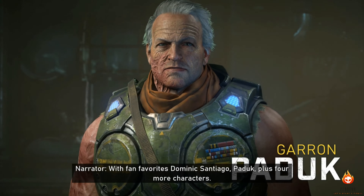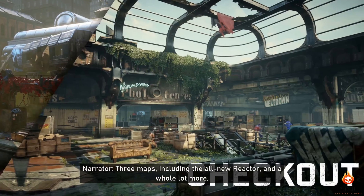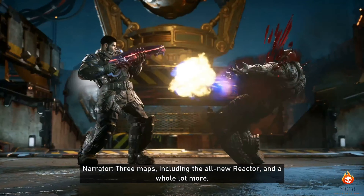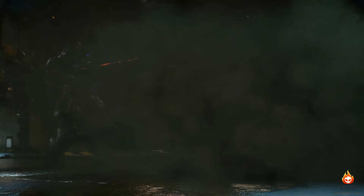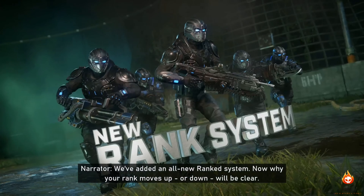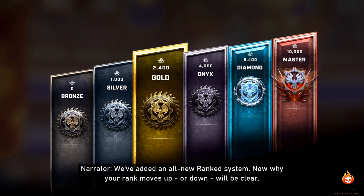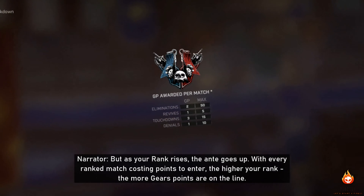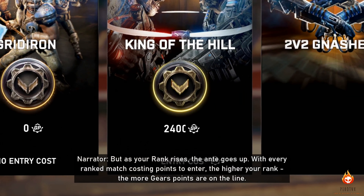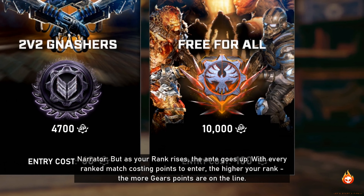Paddock, plus four more characters, three maps including the all-new Reactor, and a whole lot more. Operation Four is loaded with big changes. They've added an all-new rank system — now why your rank moves up or down will be clear, but as your rank rises, the ante goes up, with every ranked match costing points to enter. The higher your rank, the more Gears points are on the line.